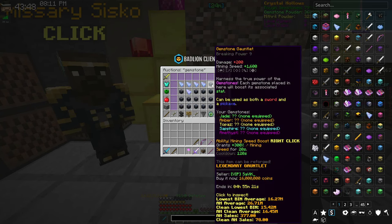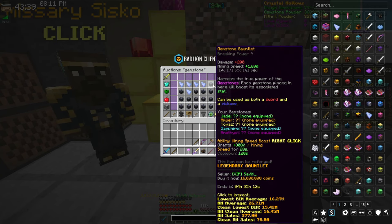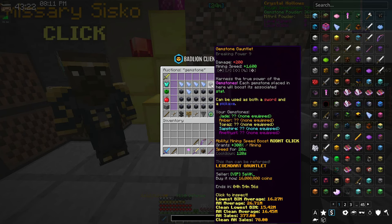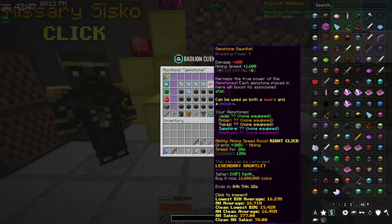The easiest way to get breaking power 8 is with the gemstone gauntlet. It's pretty pricey at 16 million for the lowest one, but it's really worth it — it has a mining speed of 1,600, which is a great start, and is honestly one of the best tools in the game. I'd put it at number three or four for best mining tool. You only need Heart of the Mountain level 6 to use it.